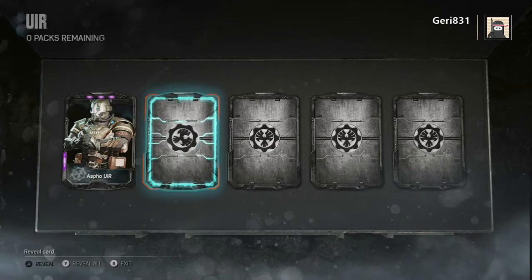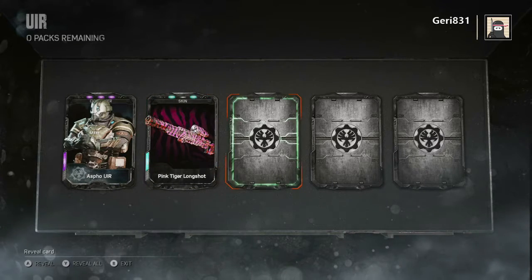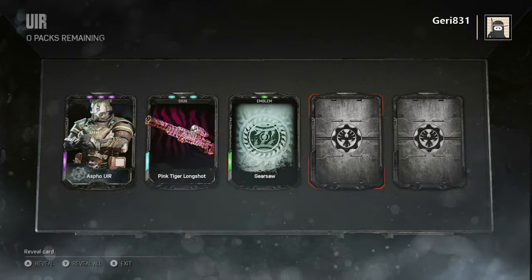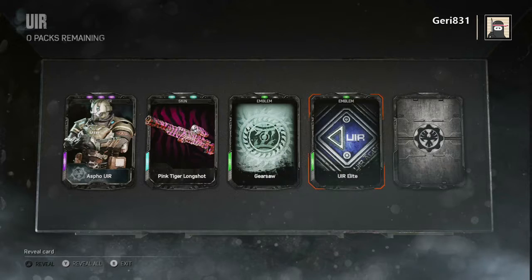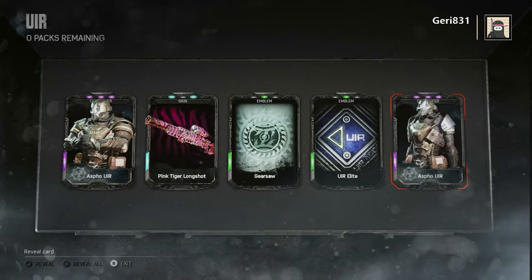I got the Asphalt Field UIR male. We got a rare launch skin — we don't really care about that. Chorus, common, green emblem, launch again, and another UIR emblem that we already have, and another character, Asphalt Female. So there you have it guys.